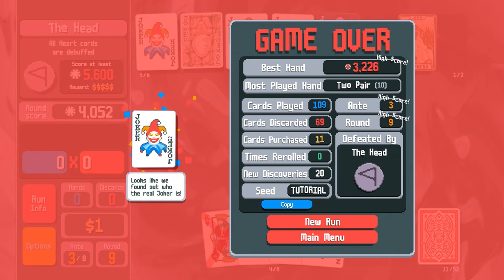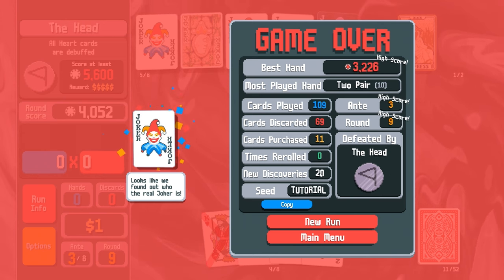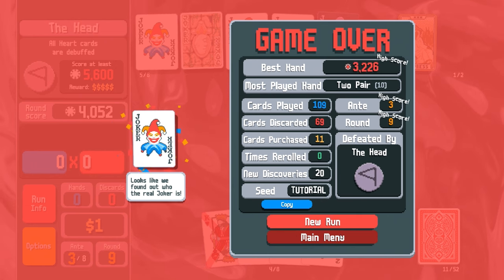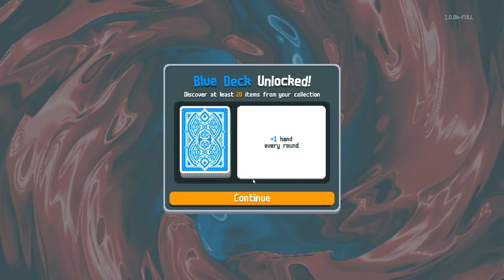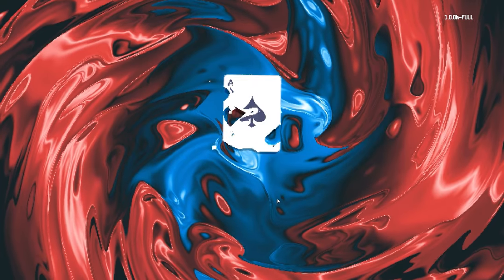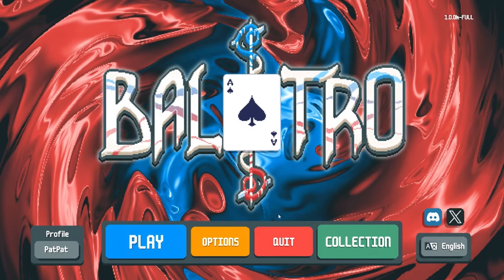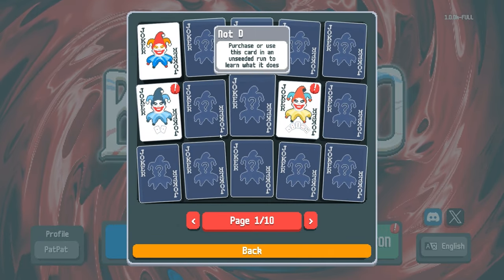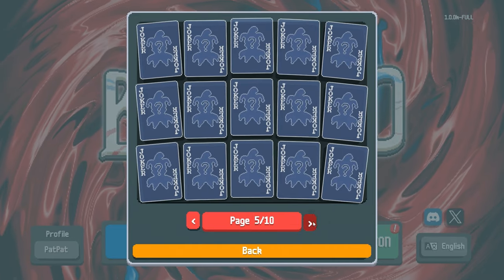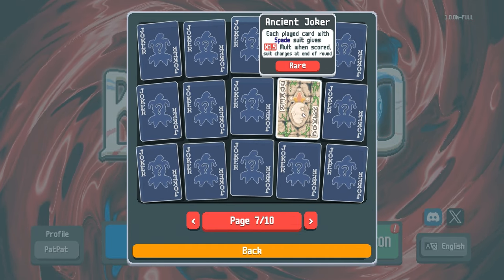Looks like we found out who the real joker is! Defeated by the head - that was the fun seed tutorial. Interesting. Let's go back to the main menu. Unlock the blue deck, discover at least 20 items in your collection. We have a ton of jokers but there's still a ton we didn't see. It does change every round.